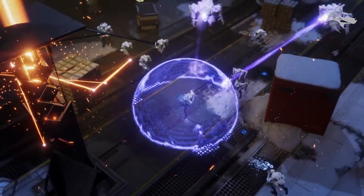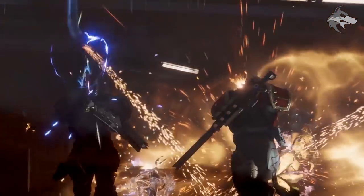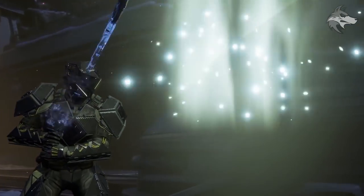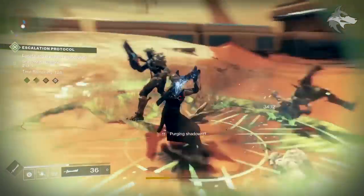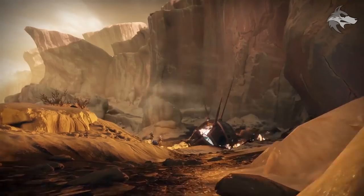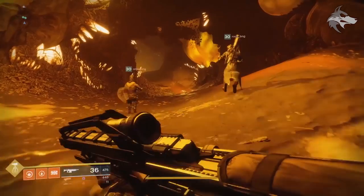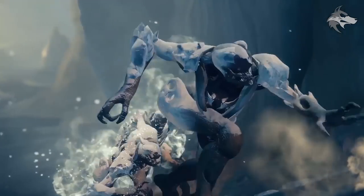What's up guys, Houndish here. Today we have some pretty awesome news — update information about the July 17th update, which is update 1.2.3, dropping today. We also get further information about Solstice of Heroes, a new vendor for the summer update, details on bounties, quality of life changes, strike and destination changes, sandbox updates, and a new trailer from Bungie with insights about the summer update and gear.